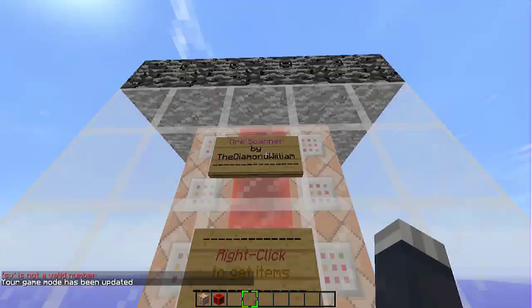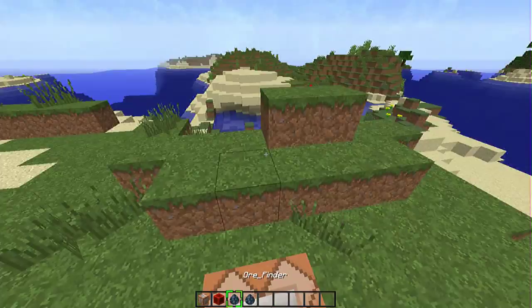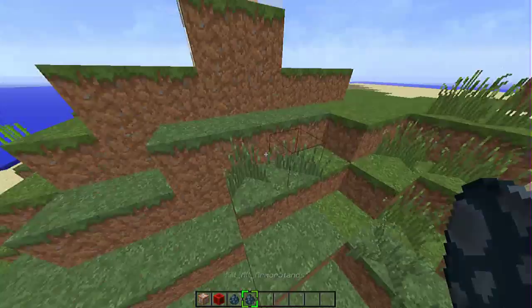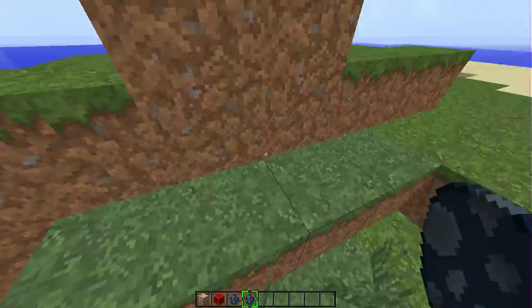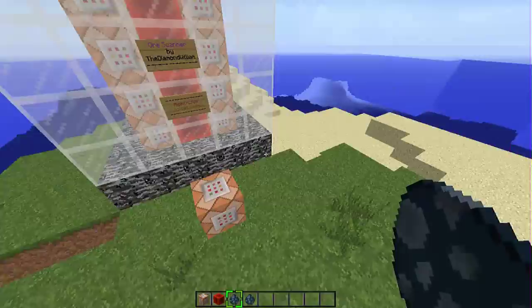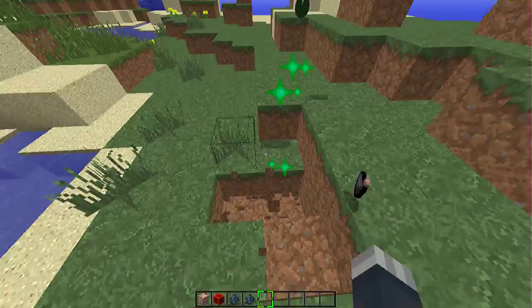So if you right click this sign, it gives you two spawn squids — well, it is and it isn't at the same time. Basically, this is an ore finder, and this is specifically an iron ore finder. Indeed it finds iron ore, as it says in the lore. It kills all armor stands, because this ore finder is part of an armor stand system. Let's try and see if we can find any iron by placing this down.